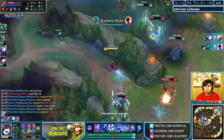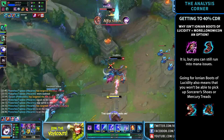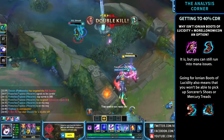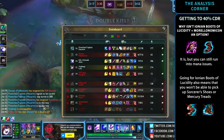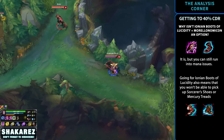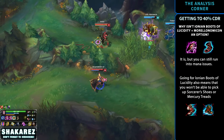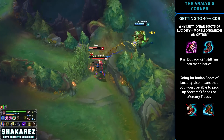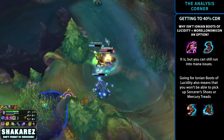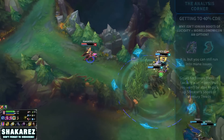The question that might arise is: why not go for Ionian Boots of Lucidity to stack up on CDR instead? This is a very valid point — with the combination of Morellonomicon and Boots of Lucidity you can get 35% cooldown reduction, 40% if you grab Sorcery from the offensive tree, which is a pretty common build path on Lissandra Top and even Lulu. However, you might still get mana issues with only one Morellonomicon, and you'd be skipping Sorcerer's Shoes, which are pretty strong for extra damage, or you wouldn't be able to pick up defensive boots like Mercury's Treads.